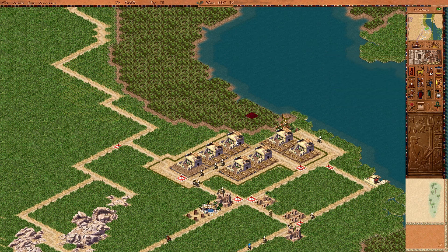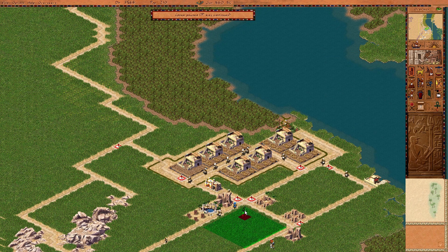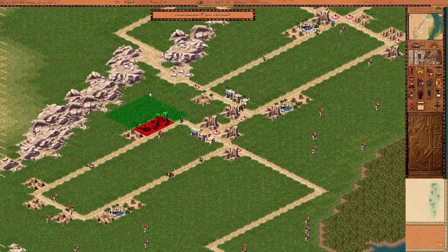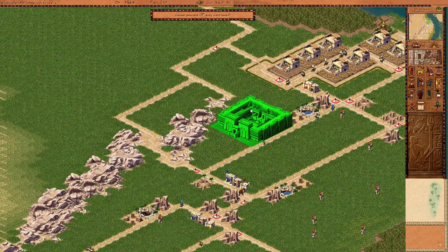Okay. Firehouse — do they need a firehouse and an architect's post? Better safe than sorry, get those down there. City palace — I think we can have that on the corner right here. Actually, no. We don't need those side roads for things.